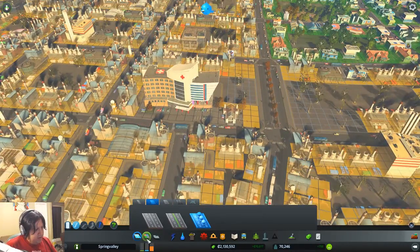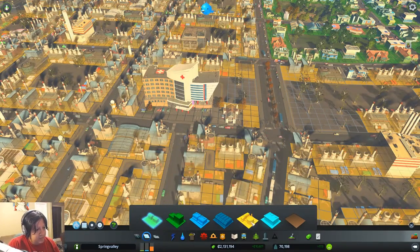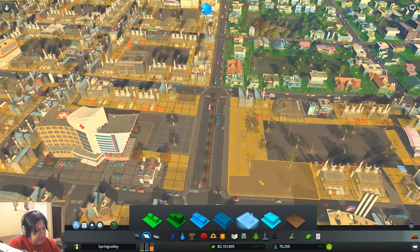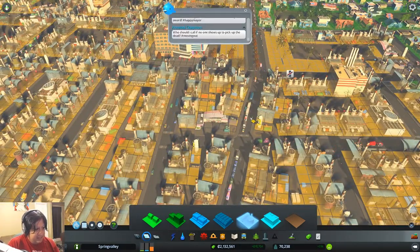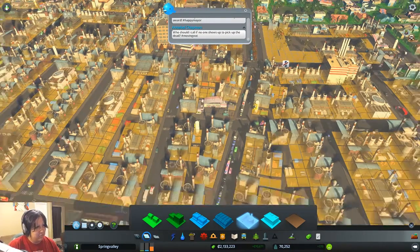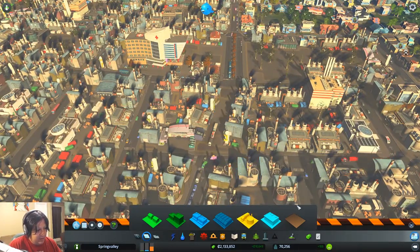We probably need to redo some of the zoning here. What exactly is this zone for? Industrial. Industrial goes. Okay, so that'll make things a little nicer there. And let's get you people off of this road here — how about that?